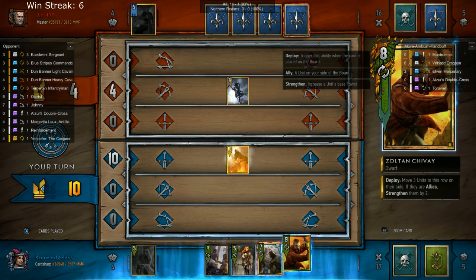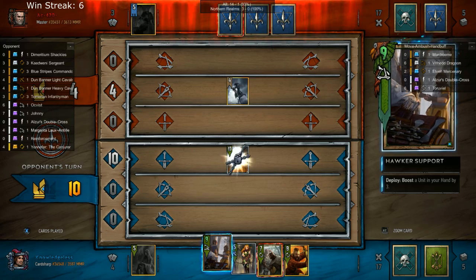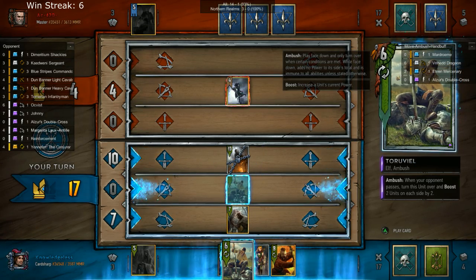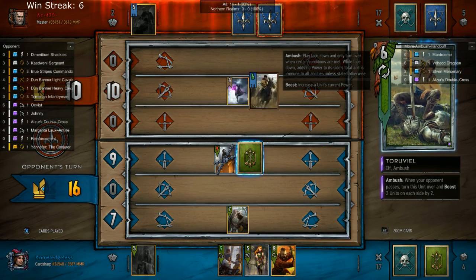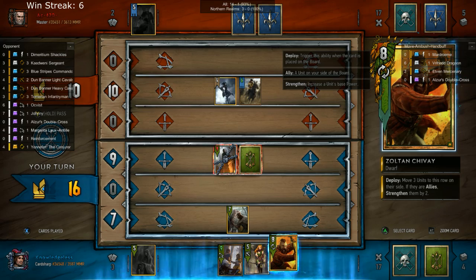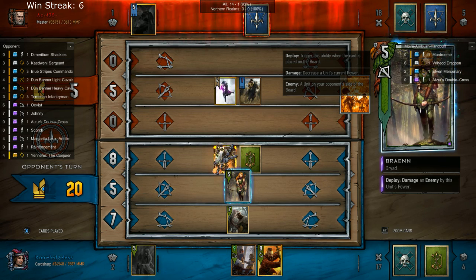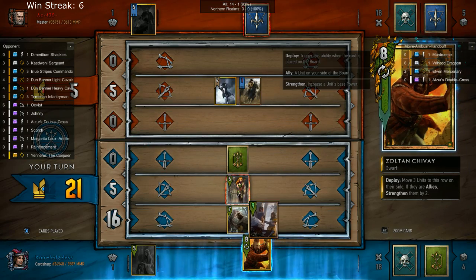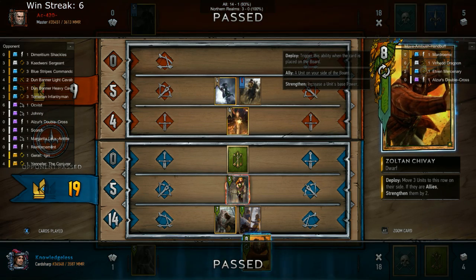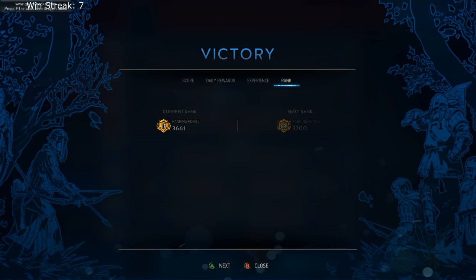My opponent plays Yennefer, which I kind of expected. I'm not going to turn that into an Igni because I expect to use it on my Bran and I don't expect to have very many things to Igni. I'm going to put out Teruvial now — there's not really a way for my opponent to lock it at this point unless he revives Margarita. I don't want to get double Igni'd by putting down a Hawker Support since it would line up with the Yennefer. Now the Scorch is out so I don't have to worry about that. I can't get Igni'd, so since I already know I'm going to win I just pass.